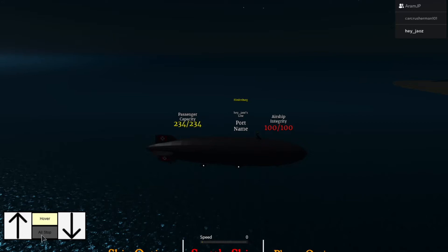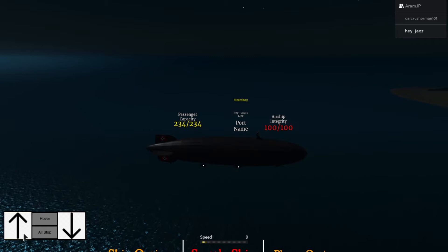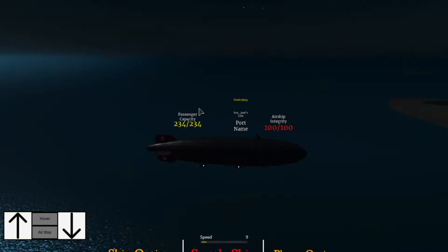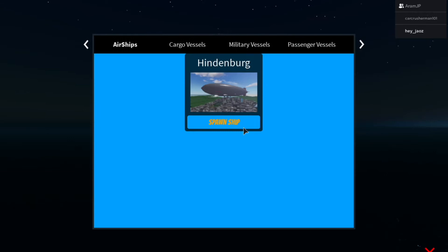I'm gonna spawn the Titanic, okay? Reset, because I'm gonna spawn the Titanic. I'll reset. And then click play and all that. Then scroll all the way to the back of the ships, and you'll see passenger vessels.